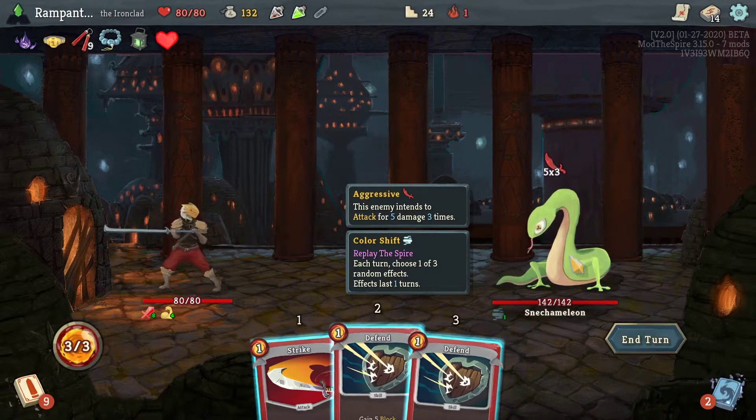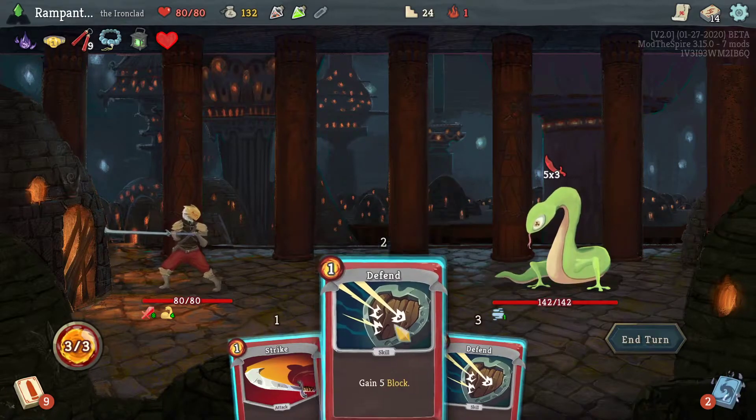This is a new enemy — this is a Snecameleon? Yeah. Color Shift: each turn choose one of three random effects, effects last one turn. Oh okay, that's interesting. Extra energy.